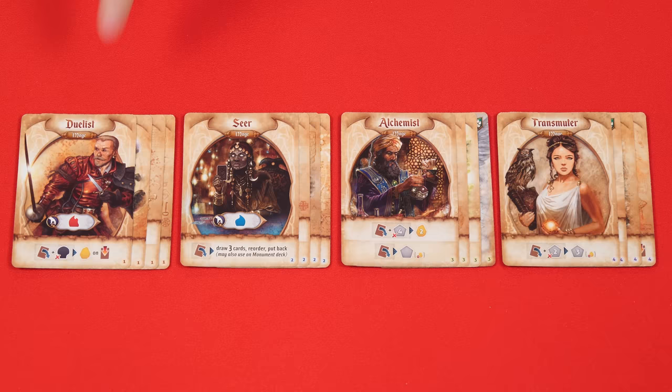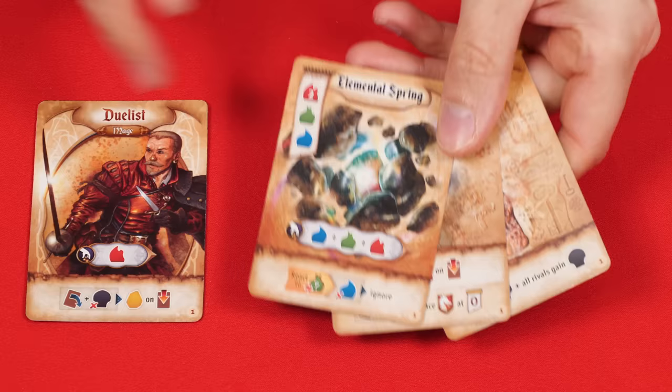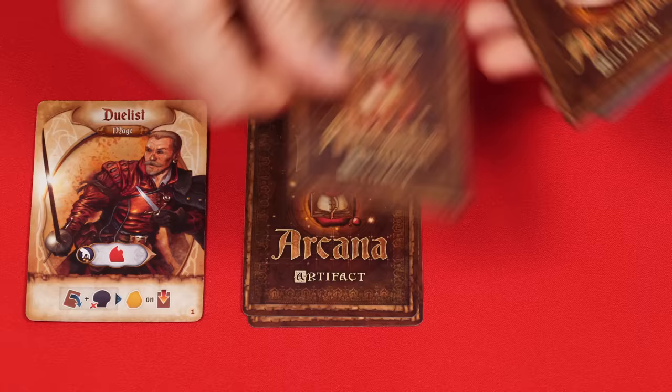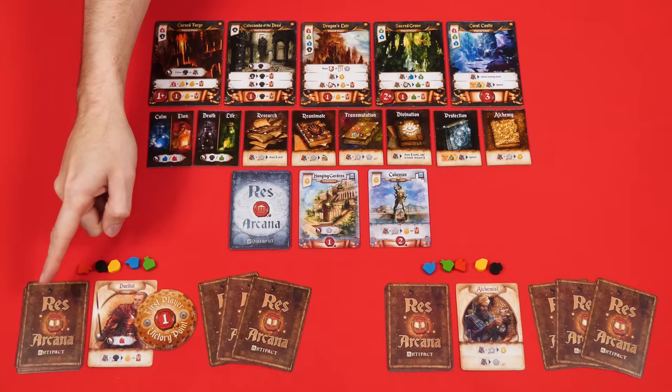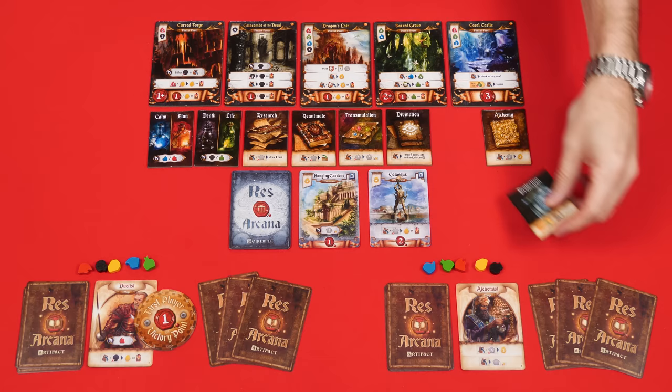Once everyone has done this, each player picks one of their two mages to place face up in front of themselves, returning the other unseen to the box. For your first games, you can instead find the mage and three artifacts that all share the same number in their bottom right-hand corner — either one, two, three, or four — and take one of these groupings as your mage and opening hand of three artifacts. They are then dealt five artifacts face down to form their artifact deck, giving each player eight artifacts total. Then in counterclockwise order, starting with the player to the right of the first player, each person chooses one magic item and places it face up in front of themselves. And that's the setup.